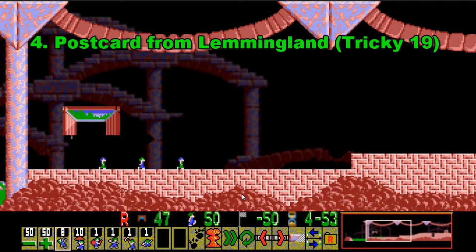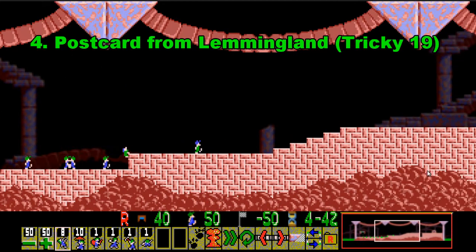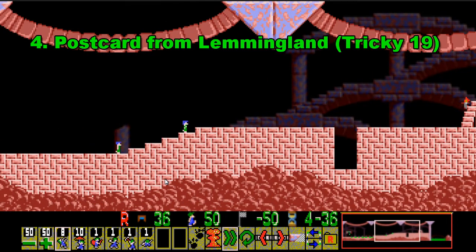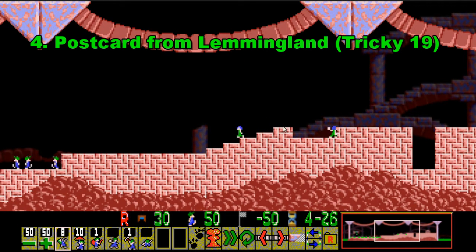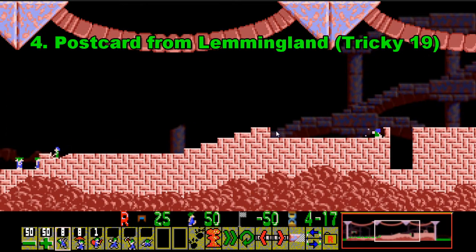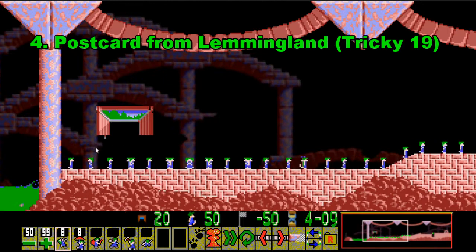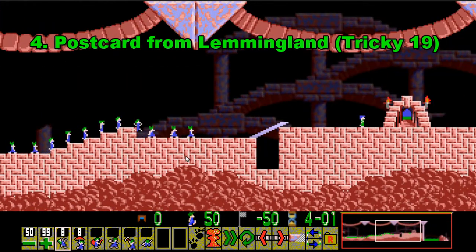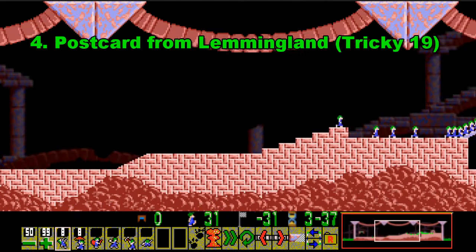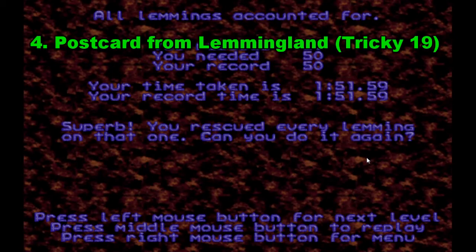Number 4 is Postcard from Lemmingland, which is Tricky 19. You might ask what a Tricky level is doing at number 4, but this is probably the very first level that stopped your Lemmings run — it's only the 49th level out of 120, but it's incredibly hard for first-time players. You have to teach yourself to turn a Lemming around without using any blockers or builders. What you have to do is dig and bash to get a climber to turn around, and the important thing is to make sure the Lemming walks back to the left as a floater — otherwise you won't save 100%. If you beat this on your first playthrough, you are probably a very good player.